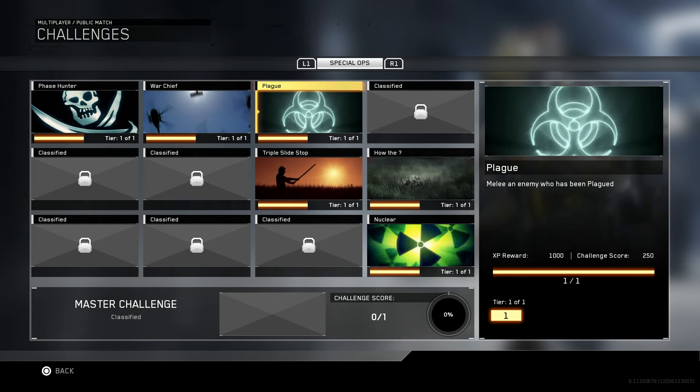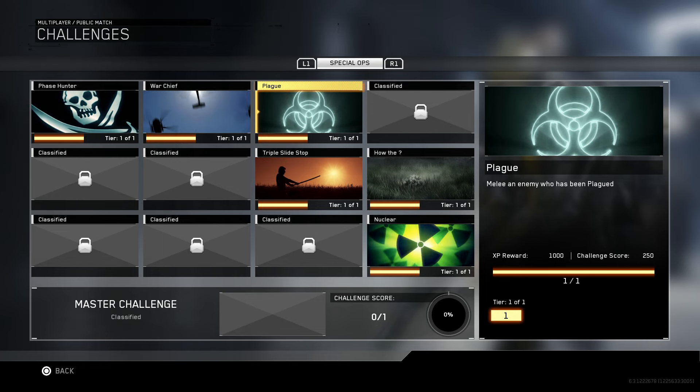Don't sweat this calling card — I'm sure this is not going to be the last calling card you're going for. But that's going to be a quick wrap on this video. If you still need the Warchief, the Triple Slide Stop, or the 'How the Question Mark' calling card, there have been annotations on them the entire video — go click those if you still need them. I'll be doing all the other ones as well. Hopefully I can get Phase Hunter up in the next day or two, and as I unlock the others I'll be doing those too. We'll be banging out all 12 of these calling cards.